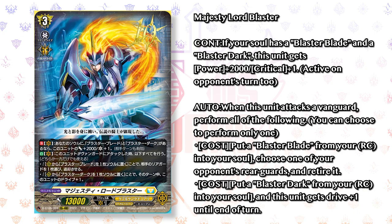Majesty Lord Blaster's skill is: continuous — if your soul has Blaster Blade and Blaster Dark, this gets another 2,000 power and an extra critical. That's during your opponent's turn as well. The next skill is: when this unit attacks the Vanguard, you perform one of the following abilities. First: cost — put a Blaster Blade from your rear into the soul, then choose one of your opponent's rear guards and retire it. The other skill: put a Blaster Dark from your rear into your soul, and this unit gets an extra drive check until end of turn.